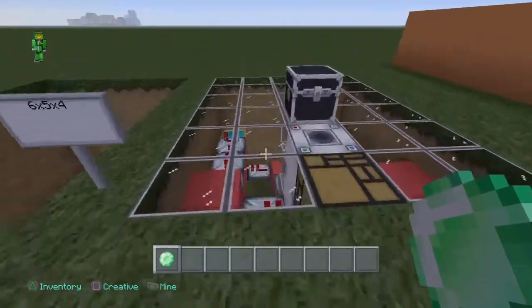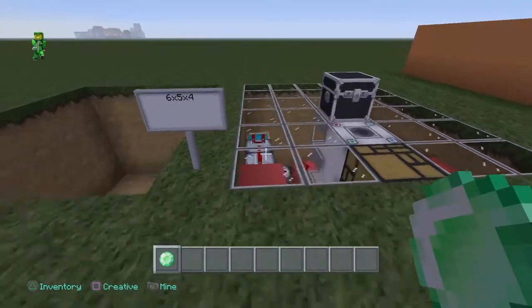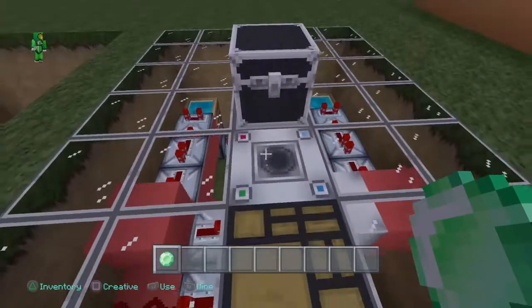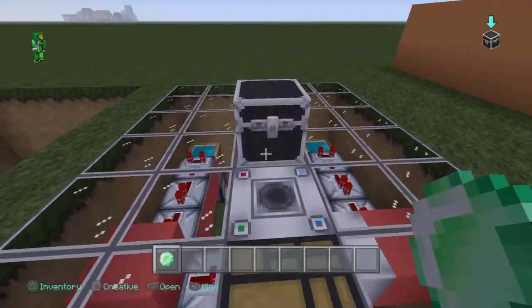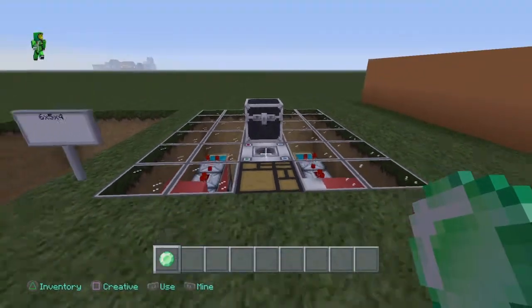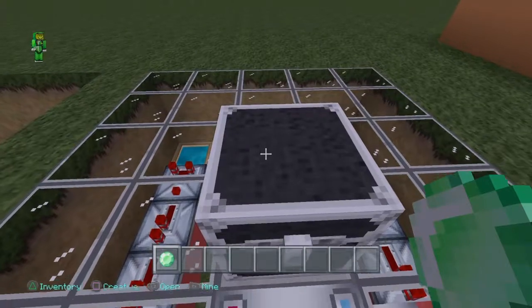One of the best features of this design is it is literally flush with the ground — there is nothing visible. Where this glass is could literally be grass, and that would completely be it. The chest is where you input your pay item, the dispenser is where the receive item comes out, and there's no items in the dispenser so nobody can just come up and take the item.